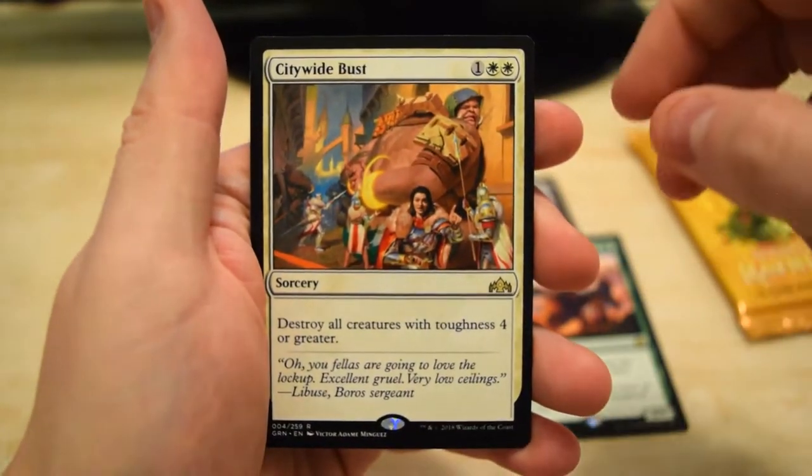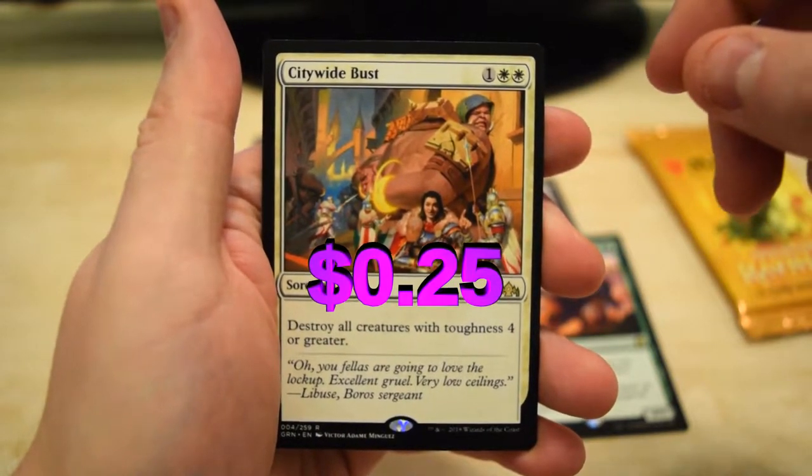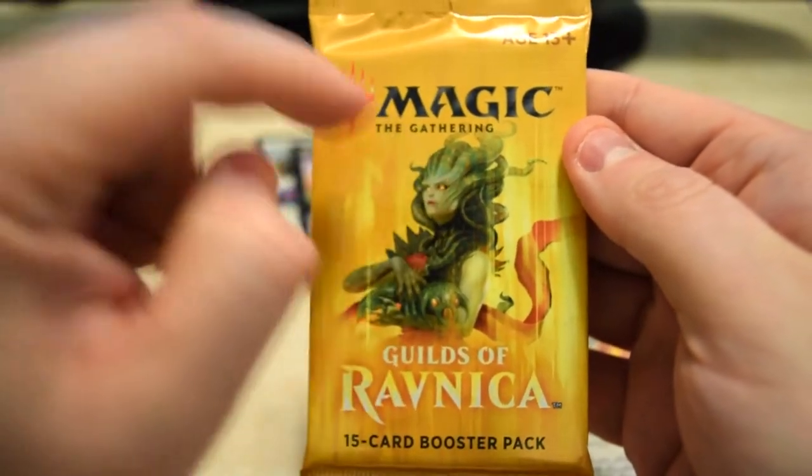We've got Smear, Stature, Citywide Bust as our rare — destroy all creatures with toughness four or greater, pretty good. Last pack of the day here guys, maybe we can get a planeswalker.